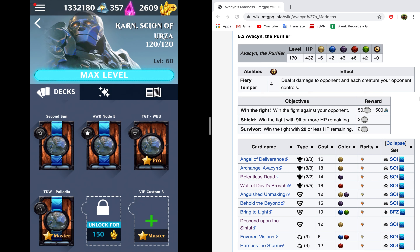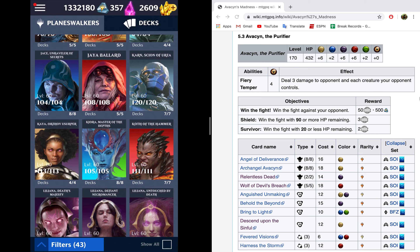For 5.3, we are going up against Avacyn, and Avacyn has 432 health and very solid mana gains. Our objectives are to win the fight, and then you get to pick between one of these two: win the fight with 90 or more health remaining, or win the fight with 20 or less health remaining. My suggestion is to go for shield, and the best way to do that is to get level 60 planeswalkers and use life gain cards that are consistent and give you substantial life, or lifelink creatures.